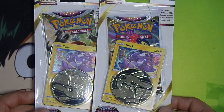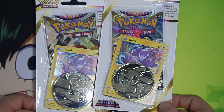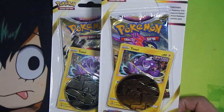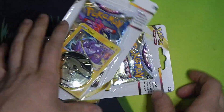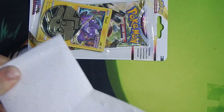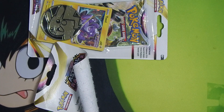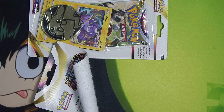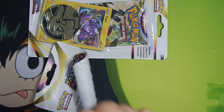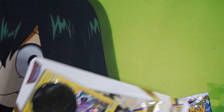Alright, let's do a quick one for my favorite set of the Sword and Shield era, which is Astral Radiance — only because the Machamp is in it. We've already pulled them, but I don't care if we pull them again. I'm kind of after that Misty alt art with the Starmie. Hopefully we can actually pull into that one.